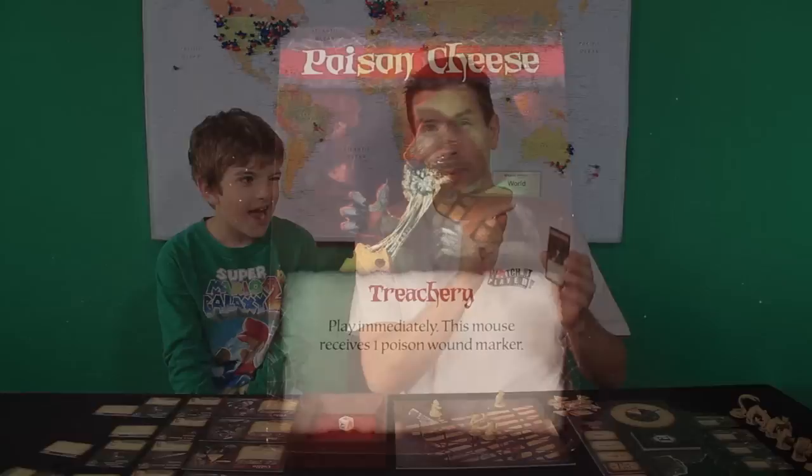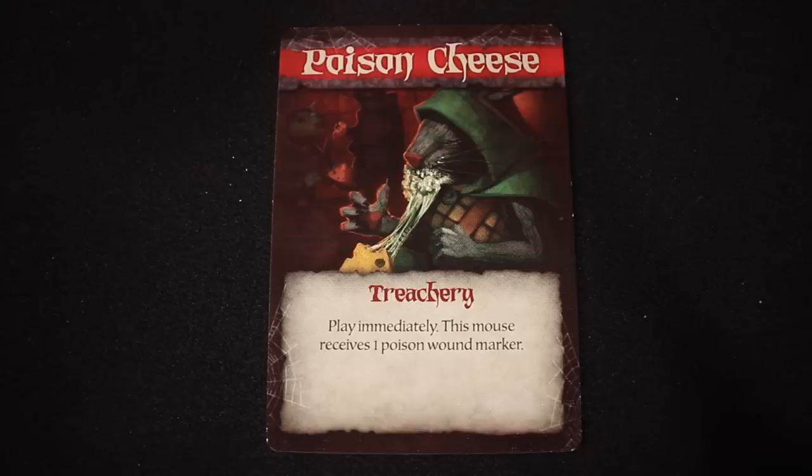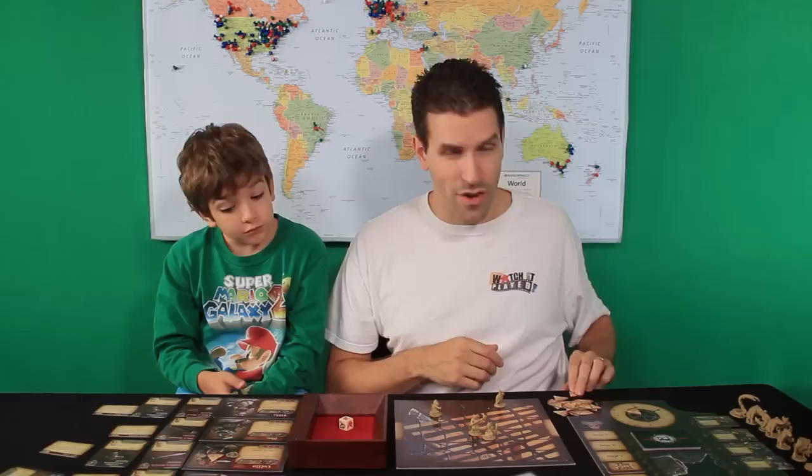Oh, this is not good — this is a poison cheese. It's a treachery card and you have to play it immediately. This mouse receives one poison wound. Poison wounds are those green wounds and they're bad because you can't heal them like a normal wound — you have to find special antidotes or spells. Tilda has an ability that if someone gets poisoned on her tile, she gets to collect a cheese token.